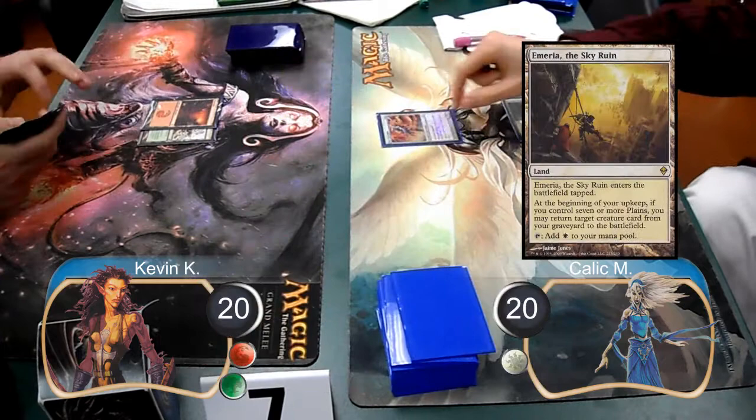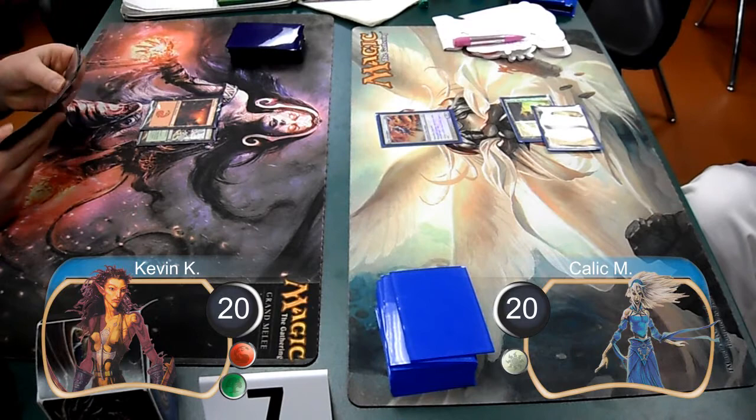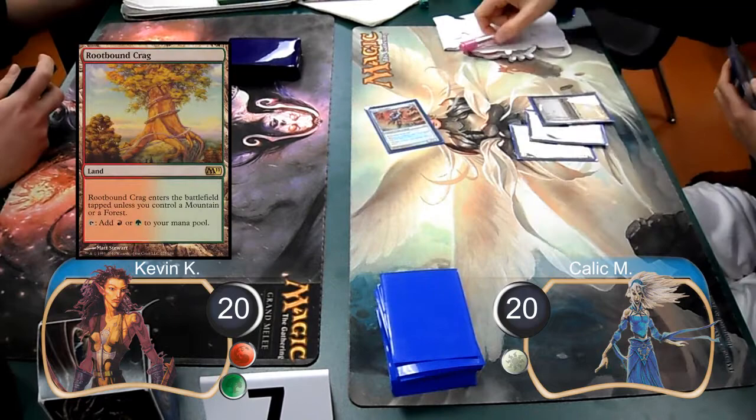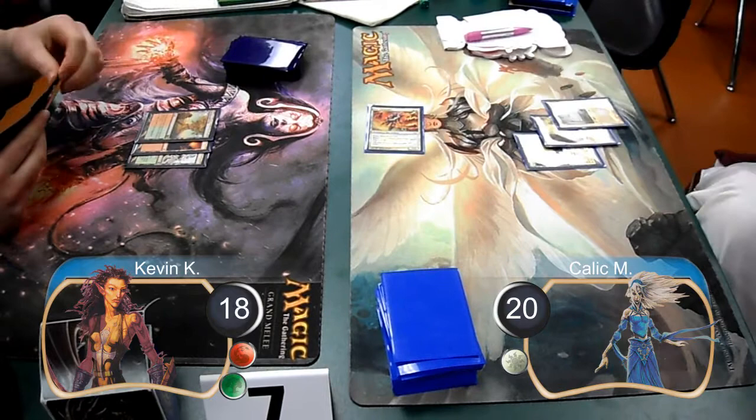Kallik led on the play with an Emeria of the Sky Ruin, and then I set down my Raging Ravine. Kallik then set down a second Sky Ruin and passed it back to me. I simply laid down a Mountain on my next turn, and then Kallik played a Core Firewalker. My next turn consisted of a Rebound Krag, and then Kallik attacked with his Firewalker, dropping me down to 18 life.